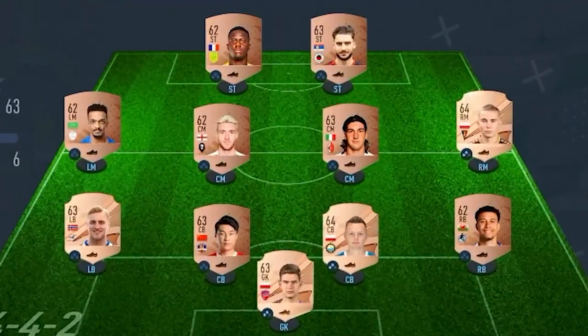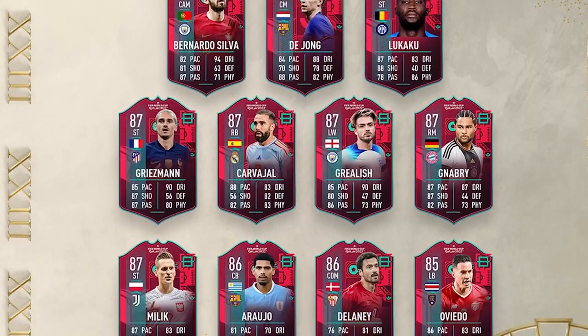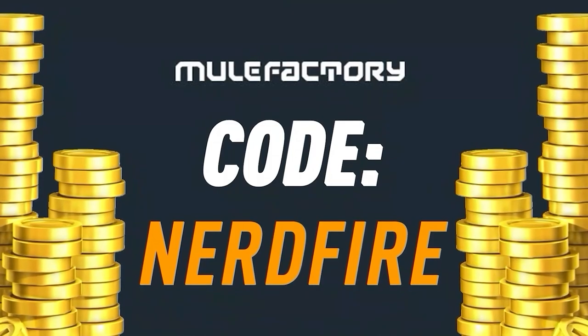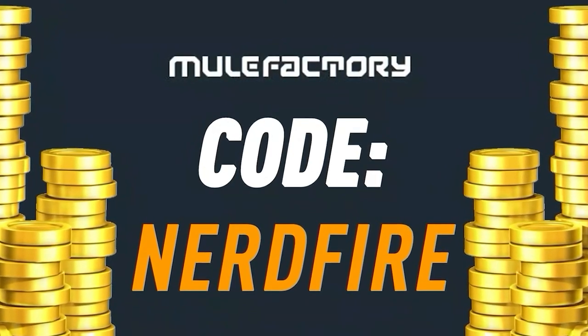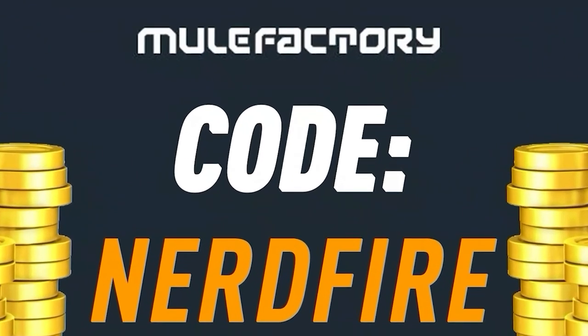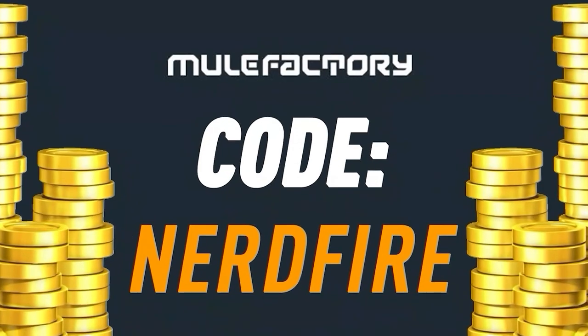Let's crack open some 82 plus times 20 World Cup swap upgrade packs and see what we can get. Have you got a terrible team, no coins, and want to buy some brand new players from the Path to Glory promo? Look no further than MuleFactory.com — get the cheapest, most safe, reliable coins and use code nerdfire at checkout for 5% off. Link is in the description.